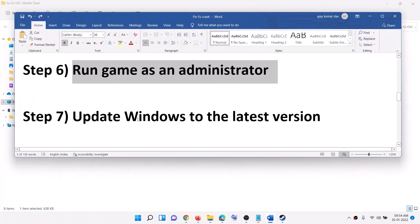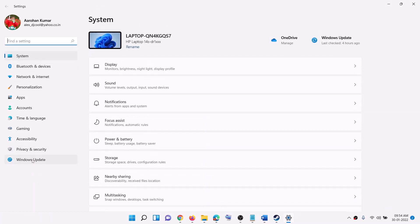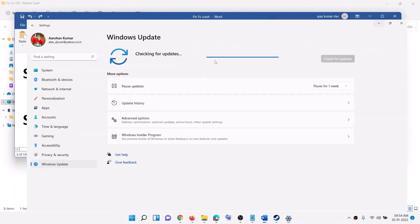The next step is to update Windows to the latest version. Go to the Start Menu, click on Settings, click on Windows Update or Update and Security, and then click on Check for Updates. Once the update is installed, restart your computer and then launch the game.